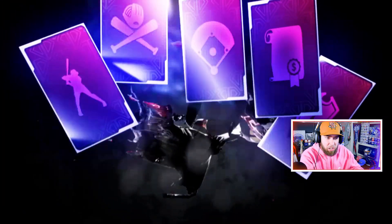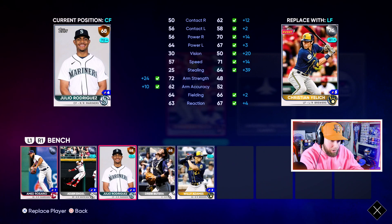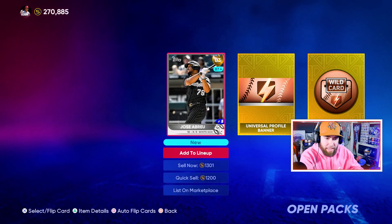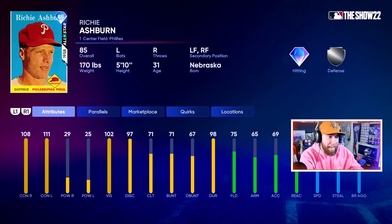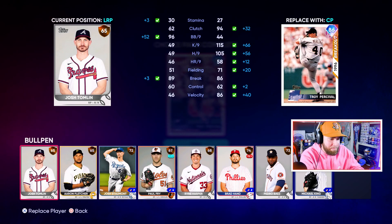Pack one: CJ Abrams. Pack two: Willie Adams — definitely gotta upgrade the bench; the bench really hurt us in this game. Christian Yelich — very solid add to our bench, take that all day. Pennant Race pack — we have a choice pack for the Pennant Race. Wild Card pack: Jose Abreu. Now the Pennant Race choice pack — probably take Troy Percival. Then again, Richie Ashburn's gonna have a huge PCI, might slap a couple singles around and keep the lineup moving. 78 speed, 75 fielding, 86 — Troy Percival, because we need arms on the team.